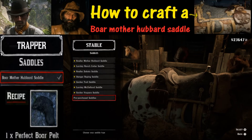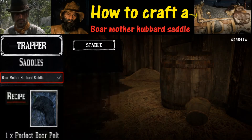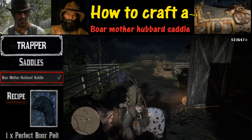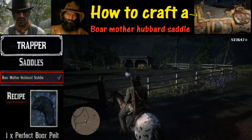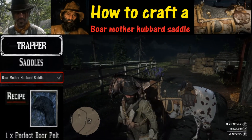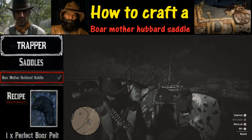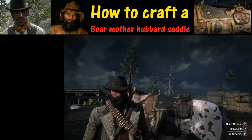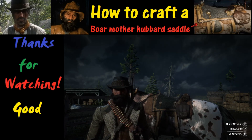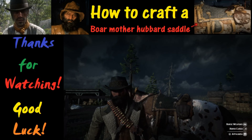Hit the Circle button and back out a bunch of times. After you do that, you will be able to leave the stable on your horse. And there we have a nice, wonderful Boar Mother Hubbard Saddle, as you can see in the background right there. That is going to wrap this up — I am signing out. Thank you for watching, and good luck.